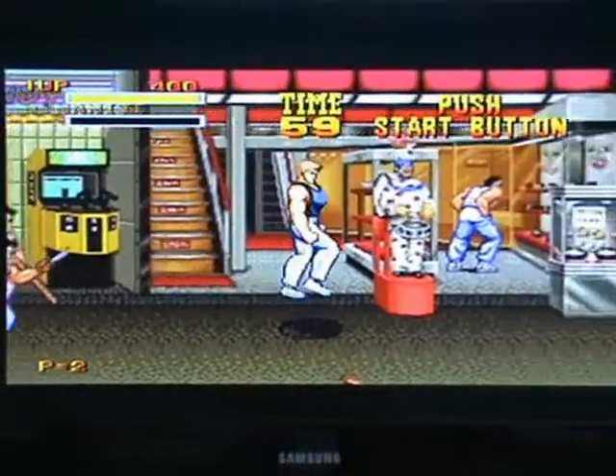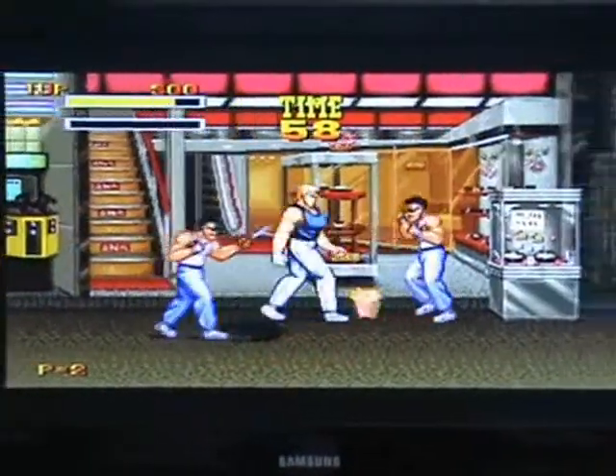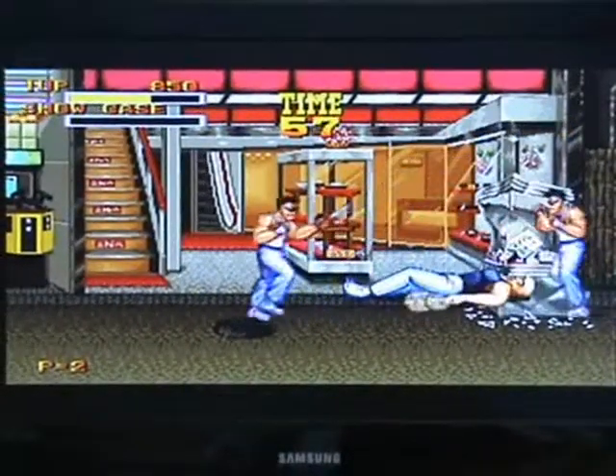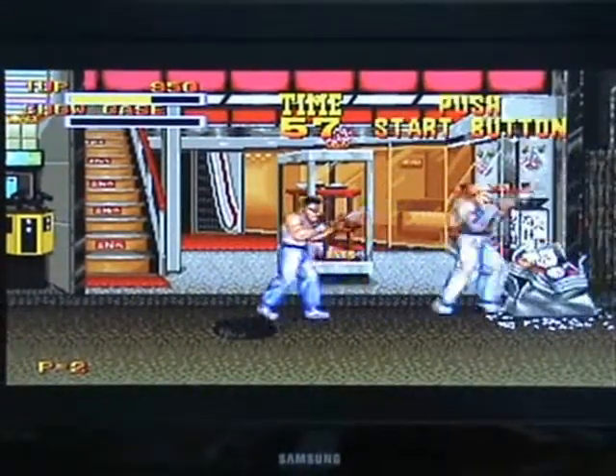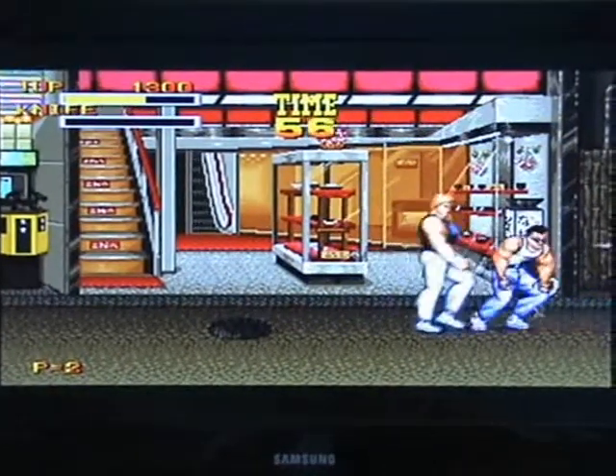You can get things like TNT, kendo sticks, knives, and guns — which are pretty cool. You can also collect things for points and for health. It's pretty much a standard beat-em-up: you go left or right, beat up the enemies, fight a boss or two at the end, and then go on to the next level.